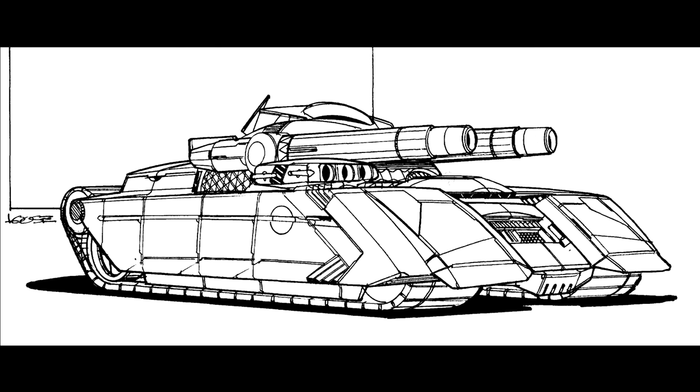What does this all translate to? It's a cruise of 3 and a flank of 5. It has roughly ten heatsinks. The armour is 44 on the front, 32 on the sides, 24 on the rear, and 44 on the turret — it's a thick boy. Its twin AC-10s are mounted in the turret, as you can see in the art, with 20 shots total, 10 per cannon, and the SRM-6 is located in the front of the hull with 15 shots in total.